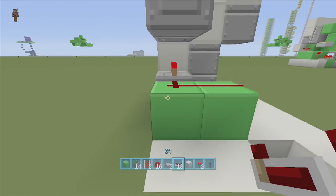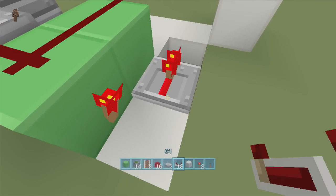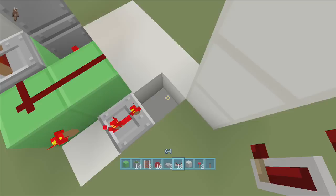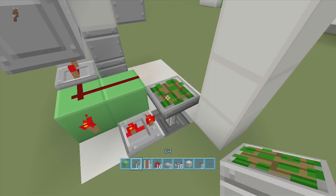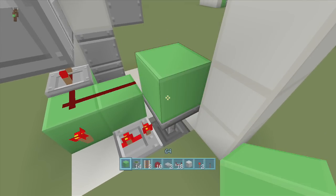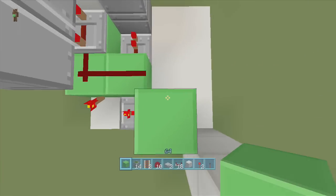On the back of the corner block put a torch, then a repeater coming out of the torch set to three ticks delay. Inside the little hole right here put a sticky piston facing upwards — it will extend up — then put a block on top of it. That creates a falling edge monostable circuit.